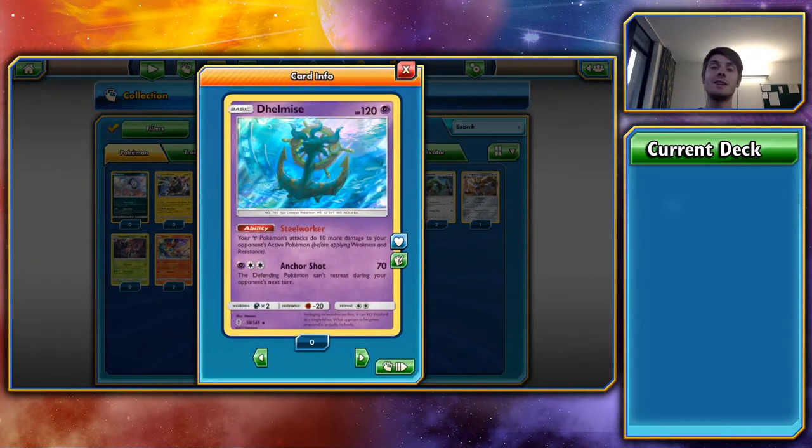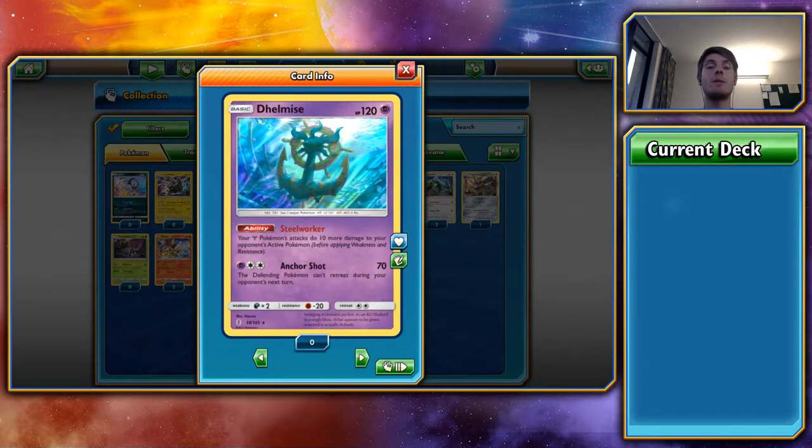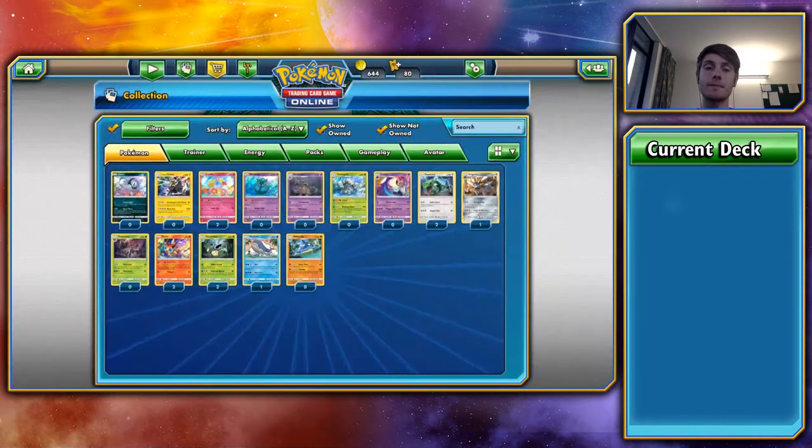Next up is Dhelmise. Again, it's here simply for its Steel Worker ability — your Steel Pokémon's attacks do 10 more damage. I'm going to be using these in my Metagross Solgaleo deck, because Solgaleo does 230, put one Dhelmise down and it does 240. That knocks out 90% of the relevant threats in the meta. Two Dhelmise and it does 250 — you're suddenly knocking out anything in the meta. Anchor Shot also prevents the defending Pokémon from retreating during your opponent's next turn — useful for locking things in place while you charge up your Pokémon.